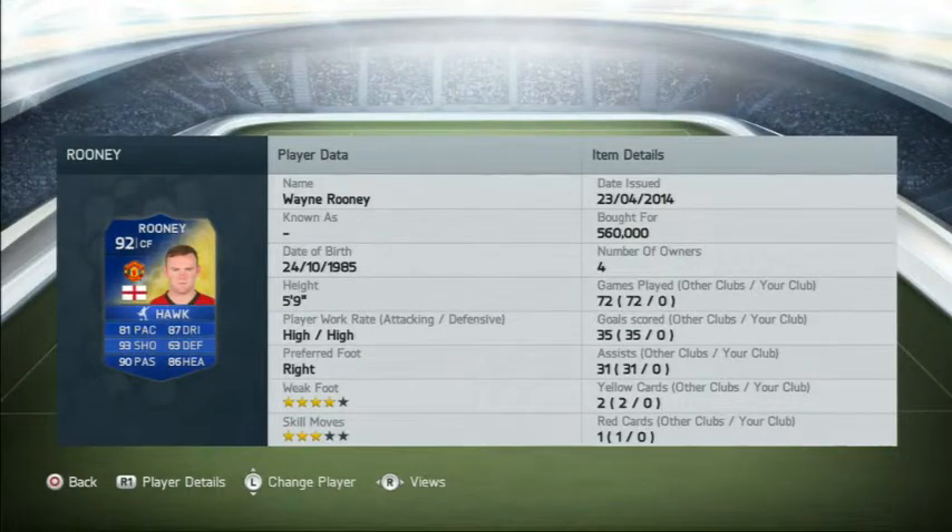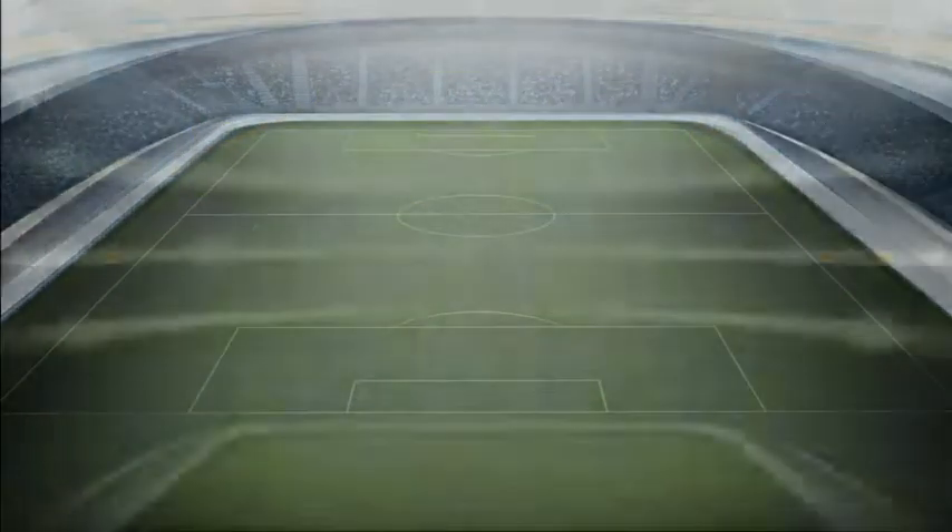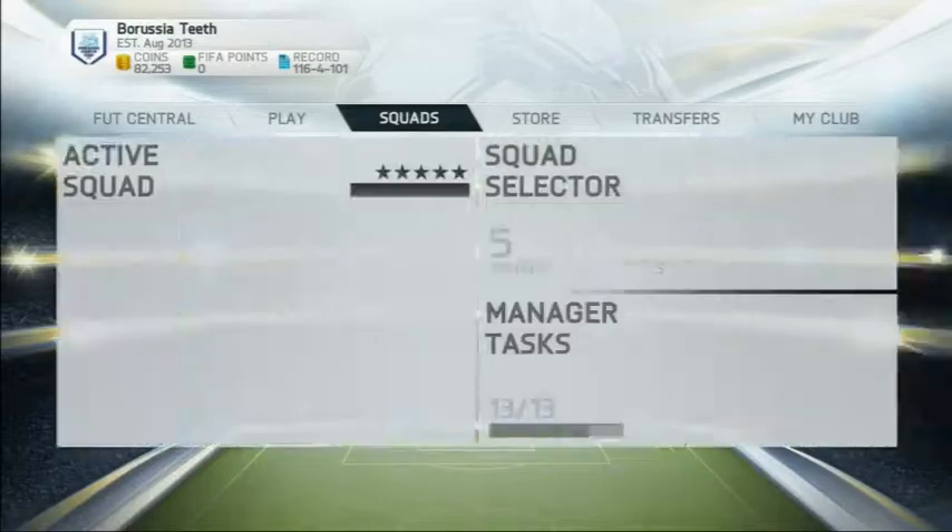There is his brilliant card — 93 shooting, 90 passing, and 87 dribbling. What a card. It cost me 560,000 coins, 4-star weak foot, 3-star skill moves. It looks absolutely insane.